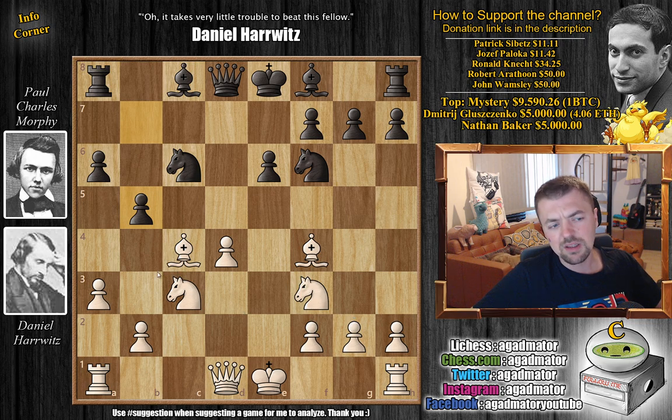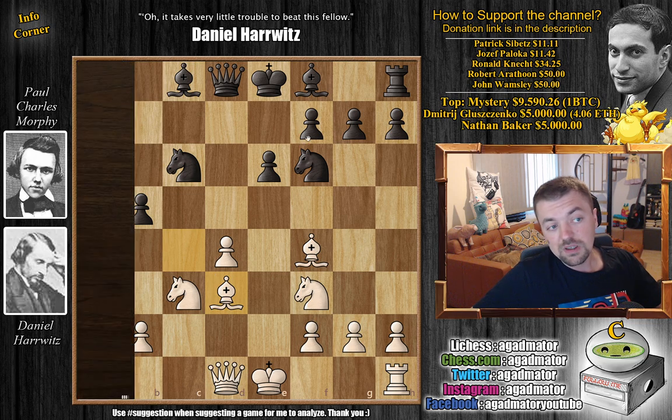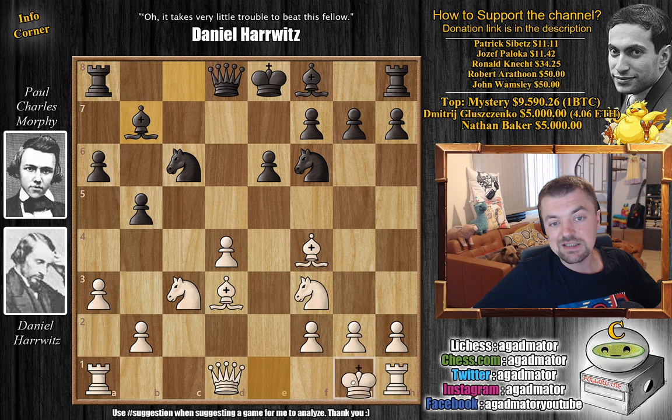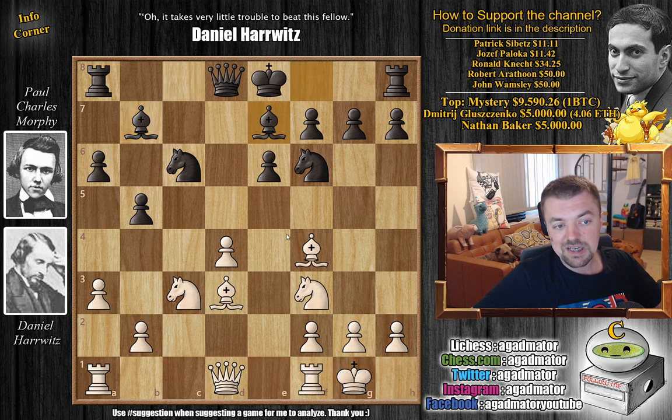Bishop captures on c4 and now b5, which the a6 move allows to be played. You also free up the b7 square for the bishop to grab hold of this very long diagonal. After Bishop to d3, this position has never been reached again as of move 10. Morphe continues development — Bishop to b7 and now Harvitz castles. Bishop to e7, Morphe also prepares to castle.